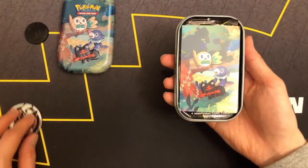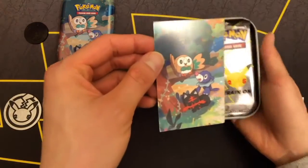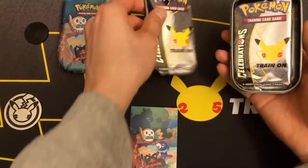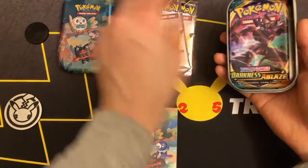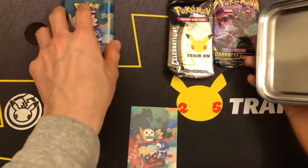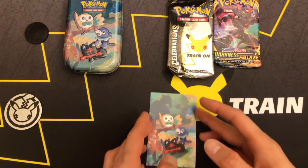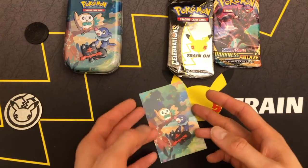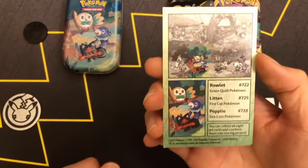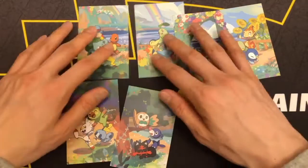Another jumbo coin. Another collectible card. Two celebrations packs and another Darkness Ablaze. Taking a look at the collectible card — this is number six. So I have six of the eight now.